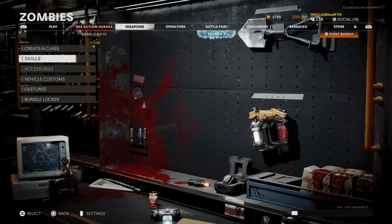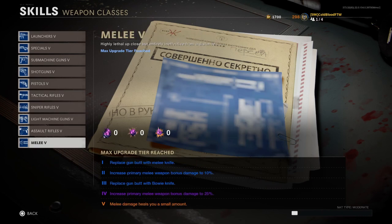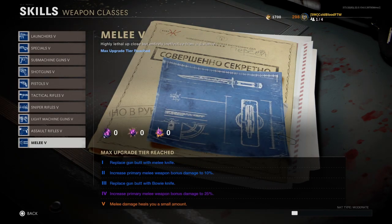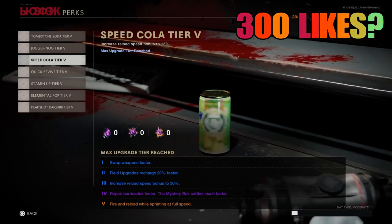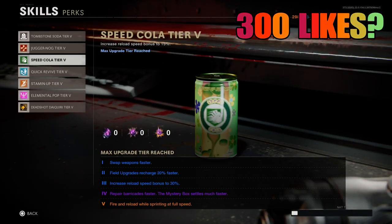You're gonna need a couple of things. Go to the skills — I highly recommend you get your melee to level five, that's gonna help a lot. You do need to get melee kills. Upgrading your frost blast will definitely help, and upgrading your speed cola to level two so it'll help you refill your field upgrade a little bit faster, which is kind of key here. You don't need these things but they definitely help.